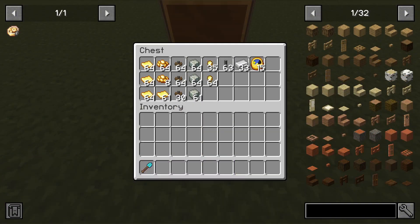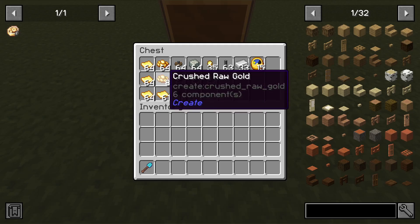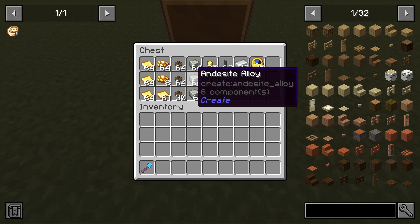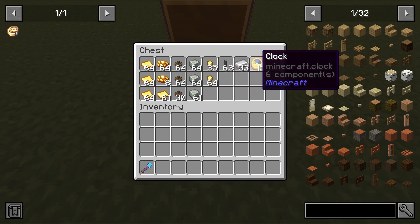After filling an entire double chest with precision mechanisms, these are all of the random salvage items I got. As you can see, you can get gold sheets, crushed gold, cogwheels, andesite alloys, gold nuggets, shafts, iron ingots, and clocks.